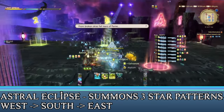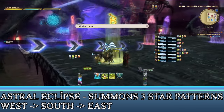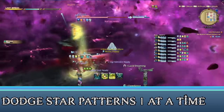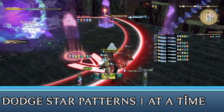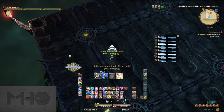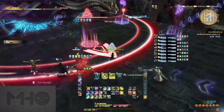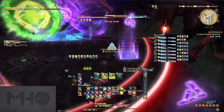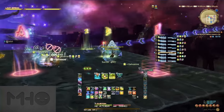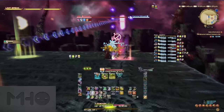Zodiark will become untargetable and fly around the arena, summoning star patterns. When he returns to the arena, these star patterns will, pattern by pattern, come crashing down, killing any players hit in the crossfire. You'll need to navigate the safe spots in those patterns one at a time, quickly running to the next after the previous stars hit. There are little circular markers on the arena itself that mark the center points of each star's impact, though their circular AoEs are big enough to cross slightly over into another star's seemingly safe spot, so watch your footing. Each star pattern performs the AoE relative to where the pattern starts — the first comes from the west, the second from the south, and the third from the east.